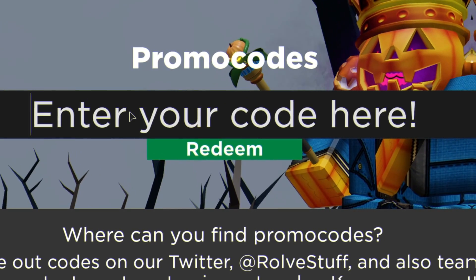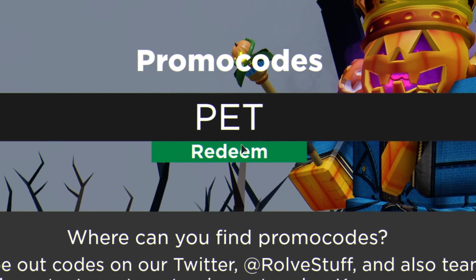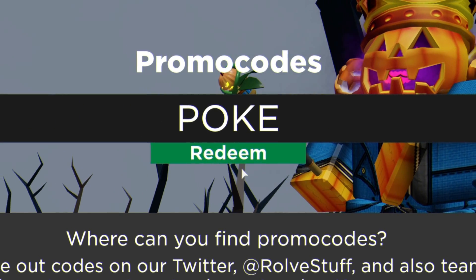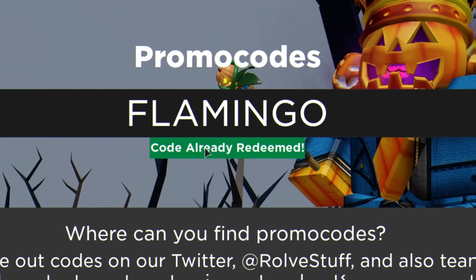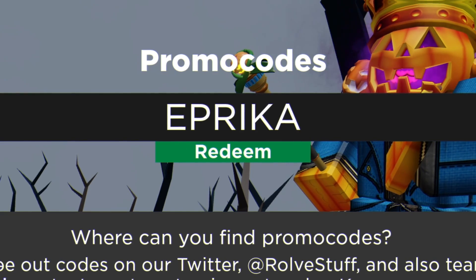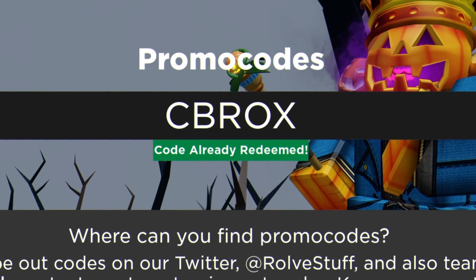After that you've got code 'anna', then we have code 'pet'. After that you've got code 'poke' — redeem that and it'll give us a Poke skin, which is awesome. After that you've got code 'flamingo', then code 'epica' — redeem that and it'll give us an Epica skin.